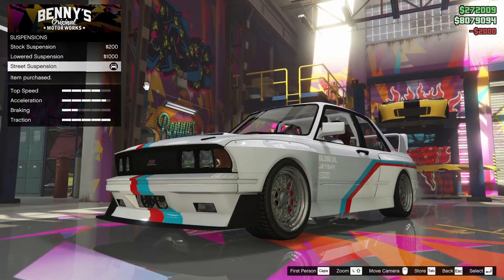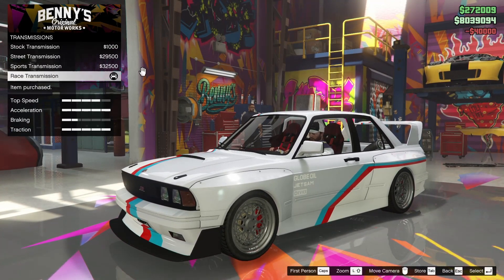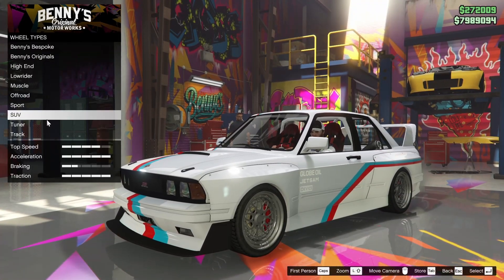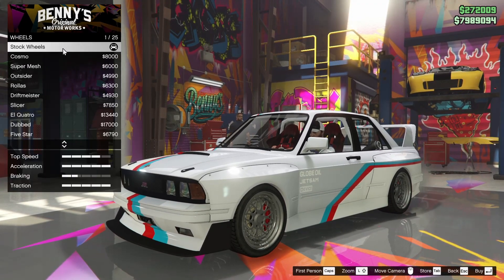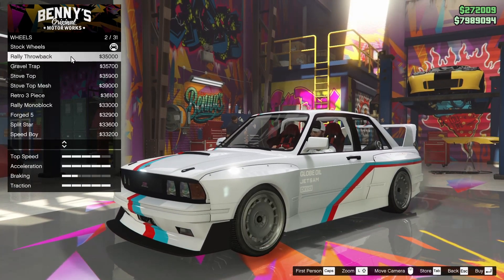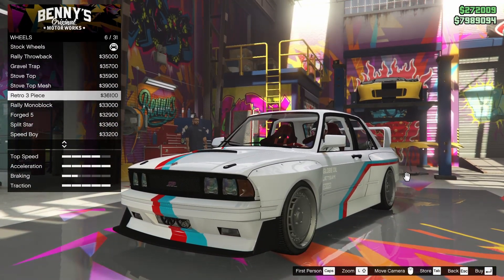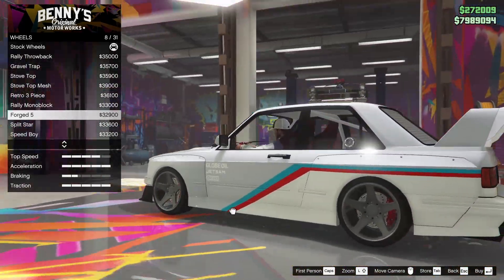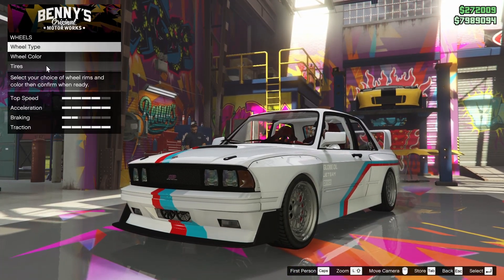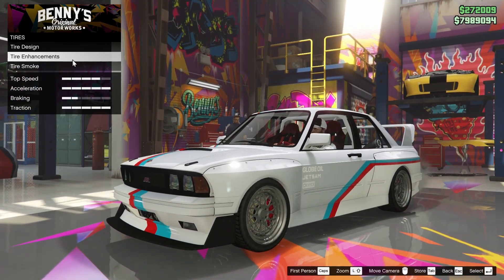For suspension, we're going to slam this thing down as much as we can. Race transmission maxes out the acceleration, and the turbo is just going to make it even faster. For the wheels, you can't go into the street category at Benny's, which kind of sucks. The stock wheels actually look really good. The forged five wheels look insanely good too — I think we might have to go somewhere else to do the wheels.